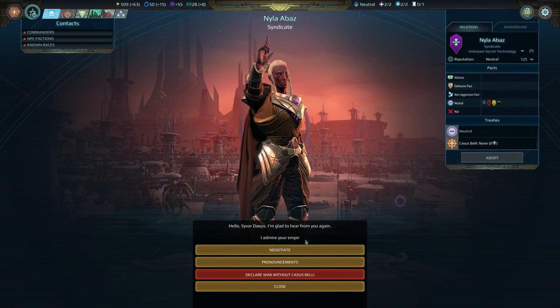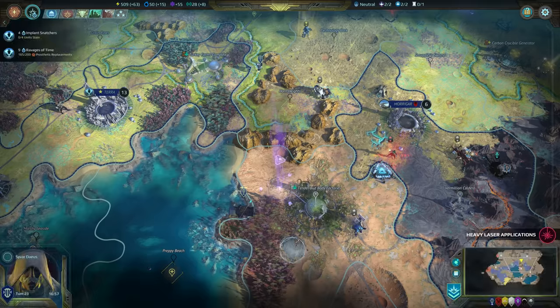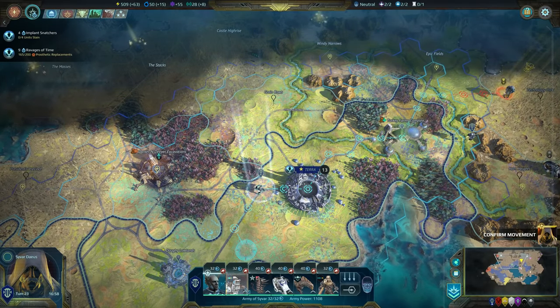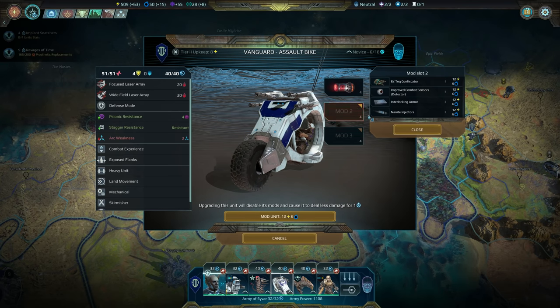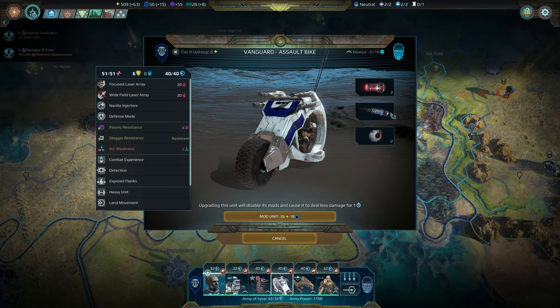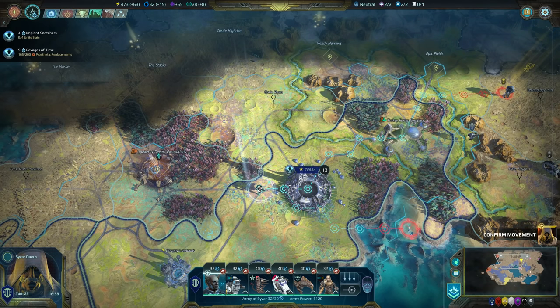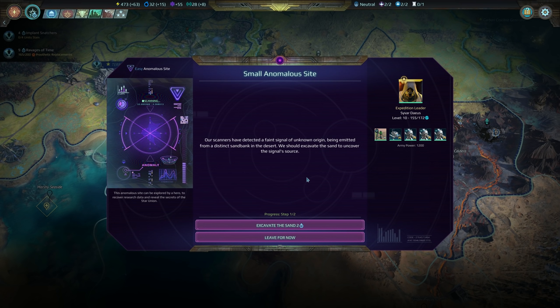Got complimented by Nyla — thank you. Can we get like a non-aggression pact or something? We can. Heavy laser — we can mod this thing. Incinerator module: chance to burn on hit, which I like. And I think you're already stagger resistant, so let's get this — makes you harder to hit. Eagle eye — sure. Scanners have detected a faint signal of unknown origin emitted from a distinct sand bank. Excavate the sand — sure.